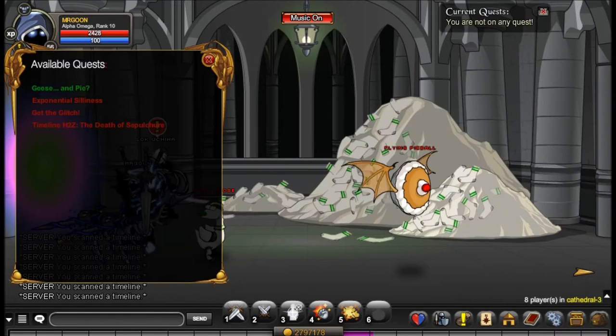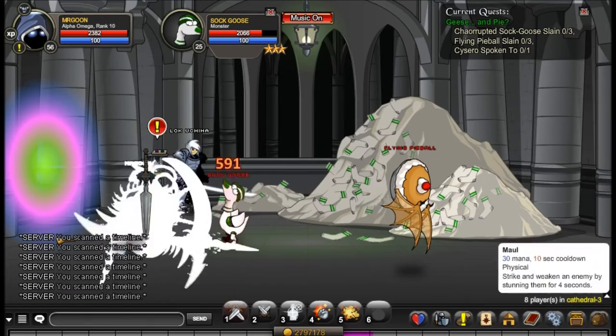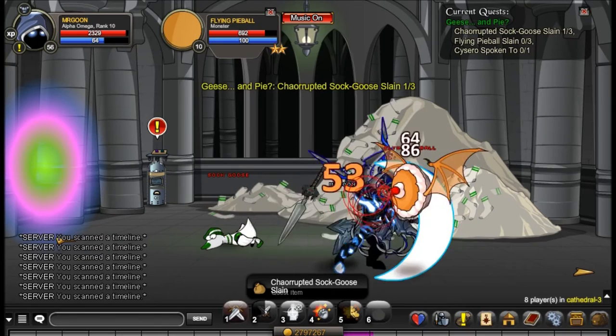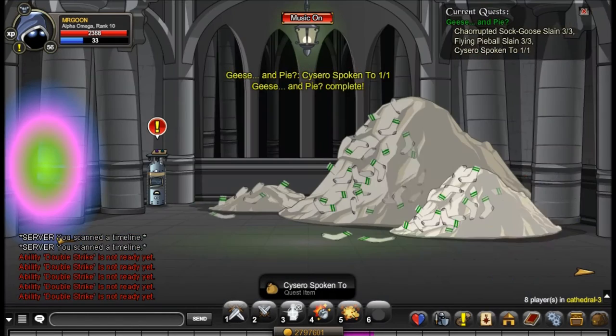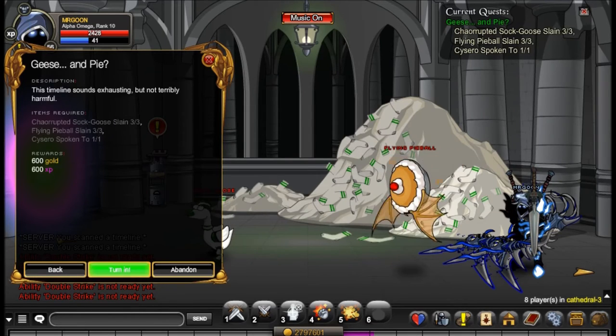For the first quest here you have to defeat some of the sock ducks as we are calling them, and the flying cakes - we will call them flying cakes, they don't necessarily look like cakes but we will call them that. Then you come along and click on Scissor Row just here - however you are supposed to say it - and you have completed the next quest.